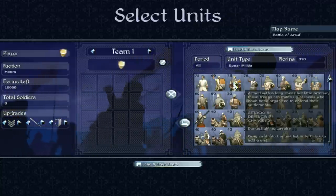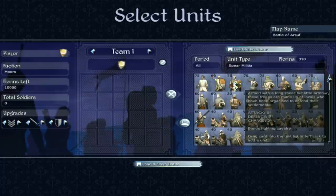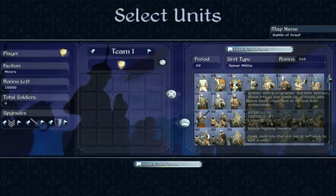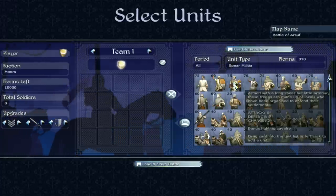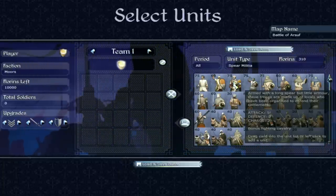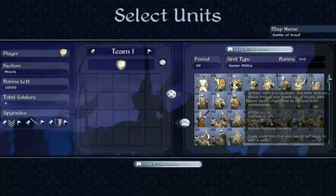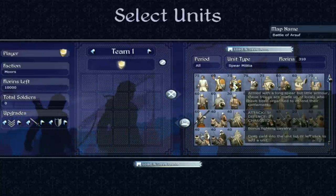Then we move on to spear militia. These guys look pretty similar to town militia, and they are. They actually have more soldiers in the unit. Attack 5, defence 7, charge bonus 2, armed with long spear, little armour. They have a bonus fighting cavalry, because any unit with a spear gets that bonus. Again, a defensive unit, particularly effective in defending cities.